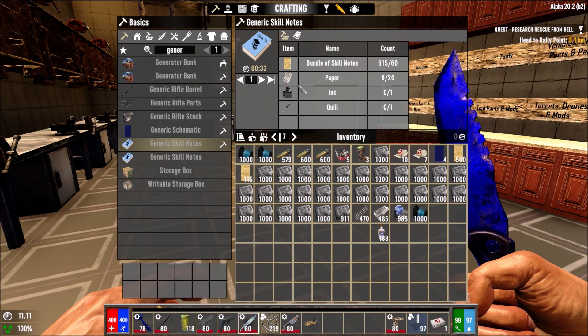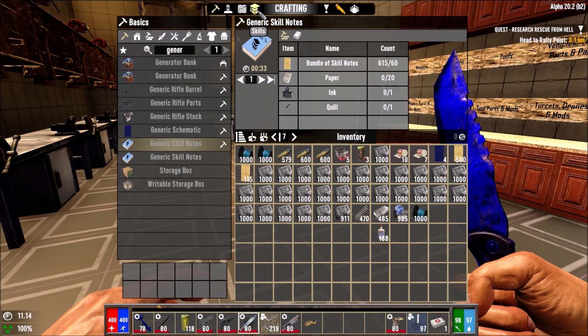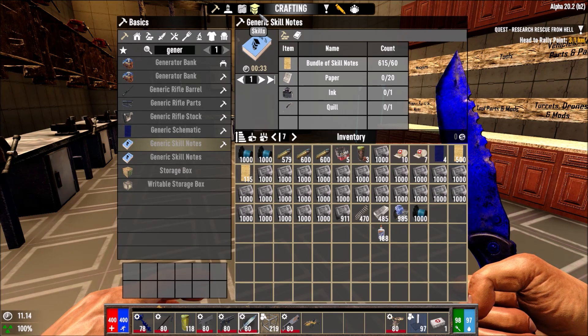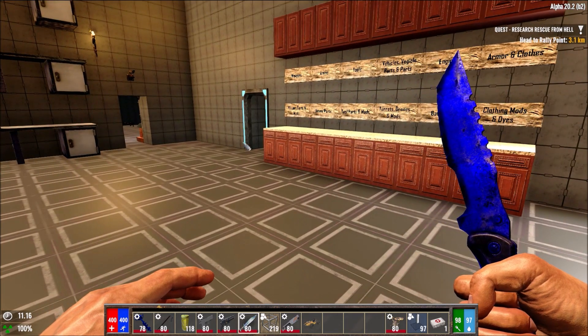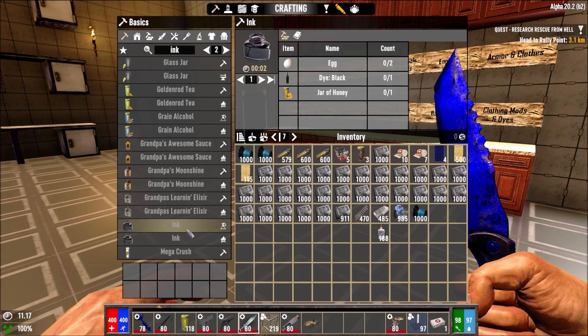Let's see if we can make a few more skill points. I need ink and a quill — ink is the only thing I'm going to struggle with. We have so many notes; we don't need any more class books or mastery books. We can use the skill points for skill notes now. Let me check how I make the ink again.